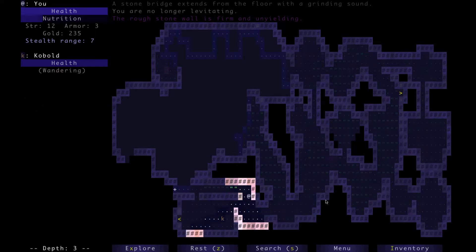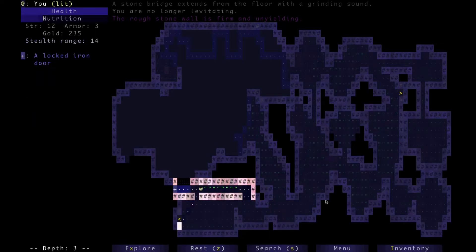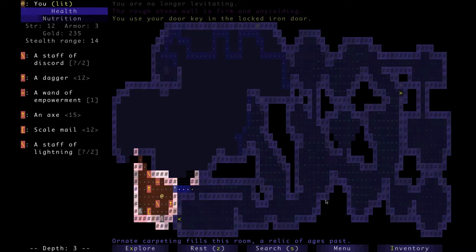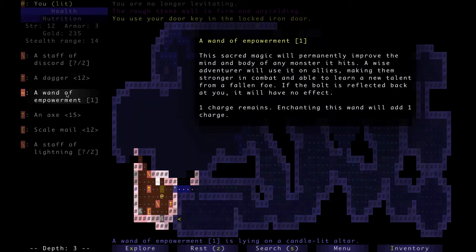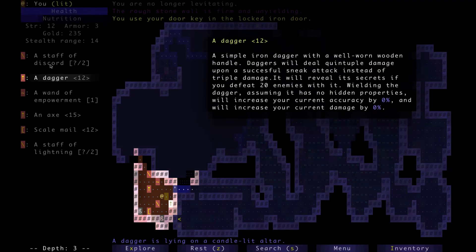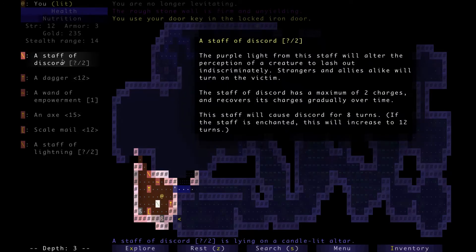This is going to be a treasure room, which means it very well might contain magical treasure. And I don't mean these — I mean these. So we got the Staff of Discord here. It's got two uses and can cause enemies to fight each other, which is really good.